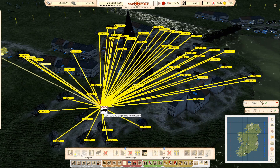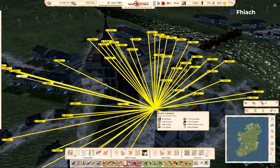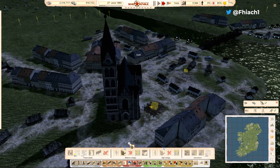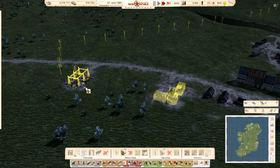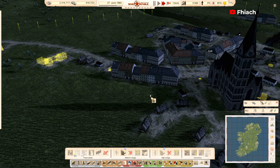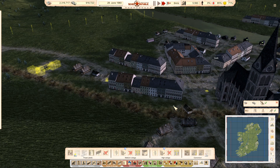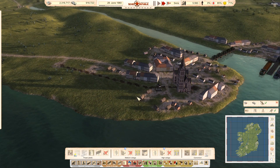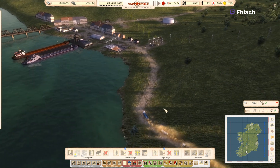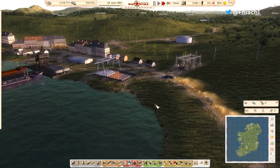Now maybe if we connect it in here — we'll be missing two houses if we do it there. Let's see if we can get the water into Cork. Yeah, the boys are on the move.